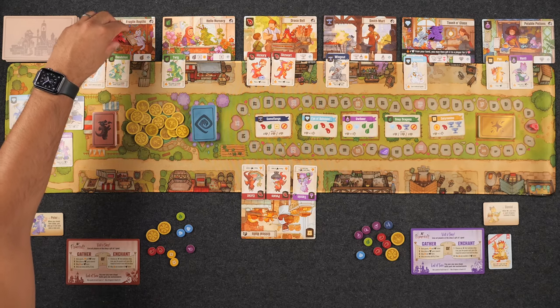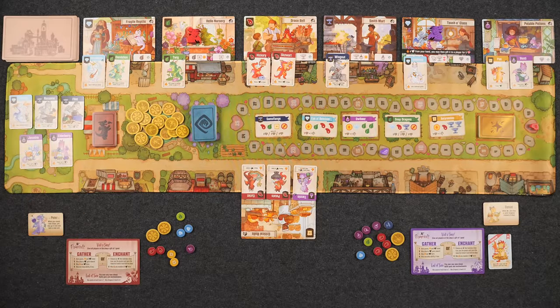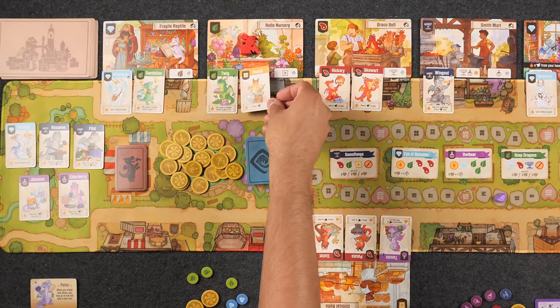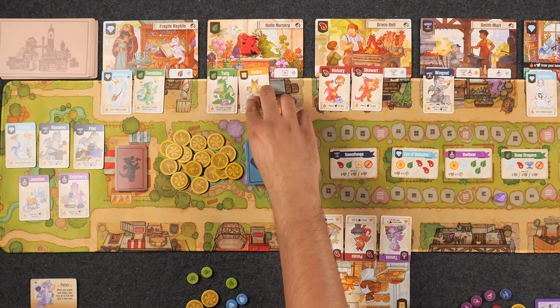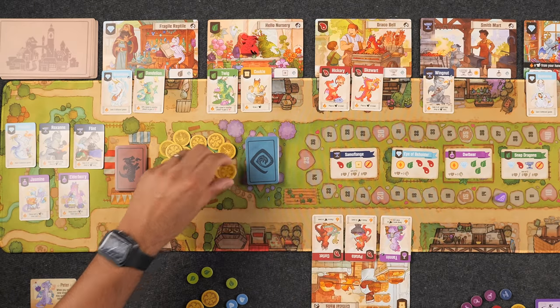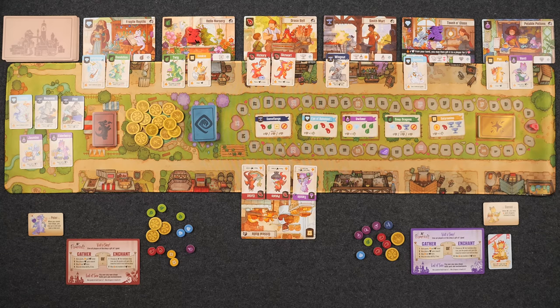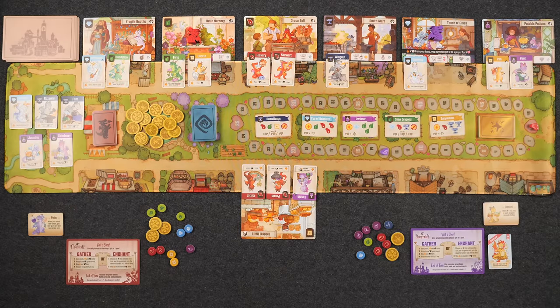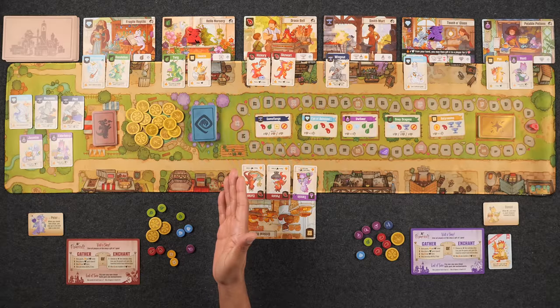Naveen's turn: he goes to Hello Nursery, collecting two leaves. He places Cookie — the card Monique just gifted him — gaining a coin. He then uses Cookie's fire up ability to draw a dragon, choosing to top-deck rather than take from the park. There's no shop ability, so that ends his turn.